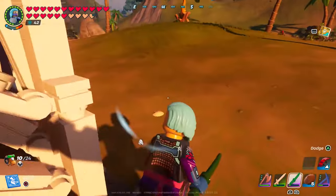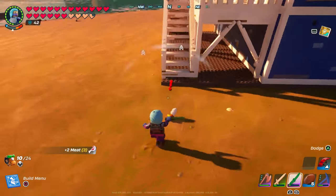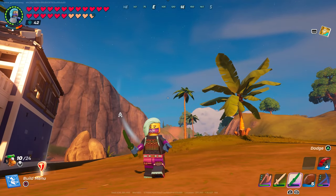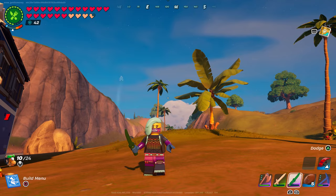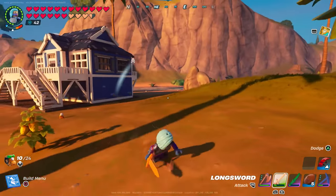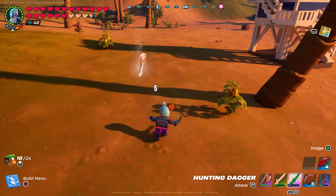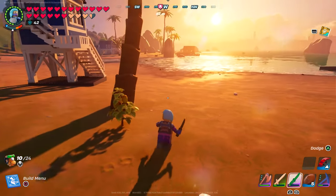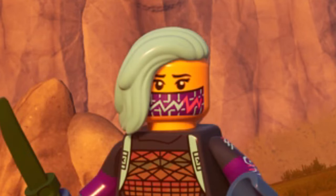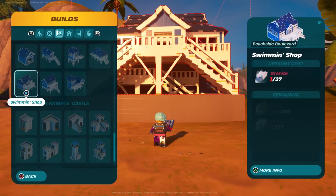Shout out to Razor for gifting us the Dür Burger bundle, and shout out to myself for buying the Lion Knights Castle bundle. We do not have enough creator code supporters for all that — don't forget to use creator code A1. Anyway, next up we're going to take a look at the Beach House bundle, and the first building is the Swimming Shop. Here's everything required to build it.